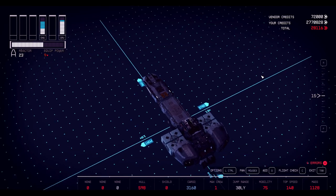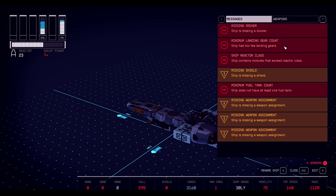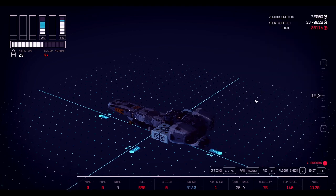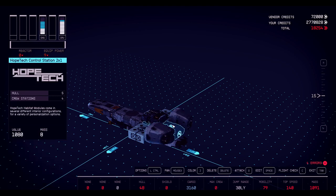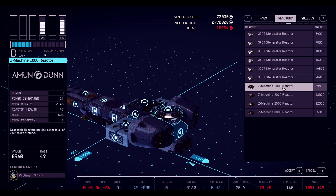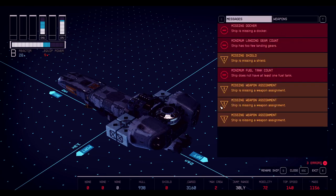Let's use the C key — it's our friend — it'll tell us what we need. We need a docker, landing gear count is off. Contains modules that exceed reactor class — that means I've got the wrong reactor on there. I need a B reactor. I'm gonna have to go bigger anyway so let's delete that and add a bigger one. I guess I'll have to use this massive thing. B reactor — okay. Still need fuel tanks, weapon assignment, shield, no landing gear.